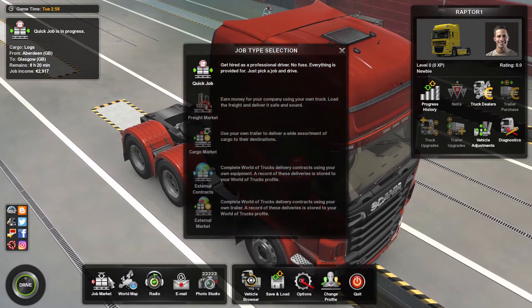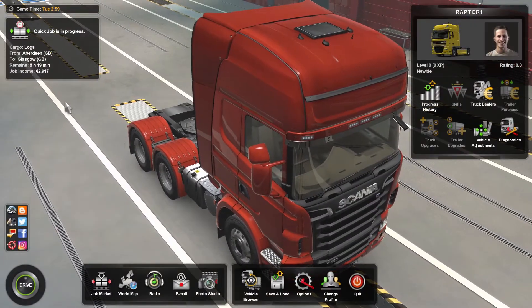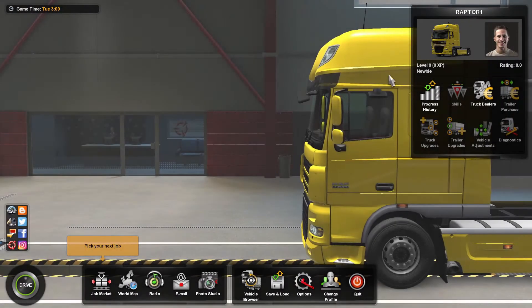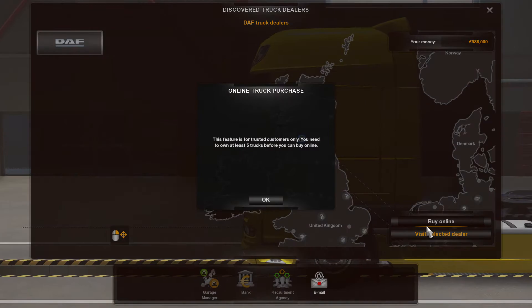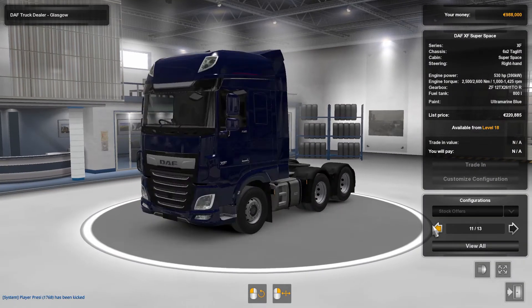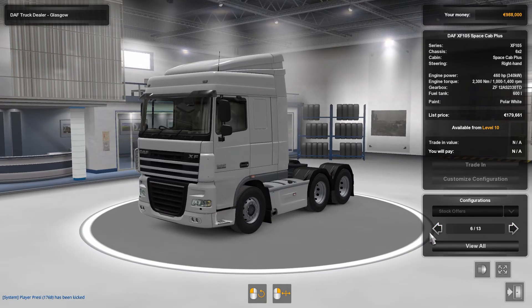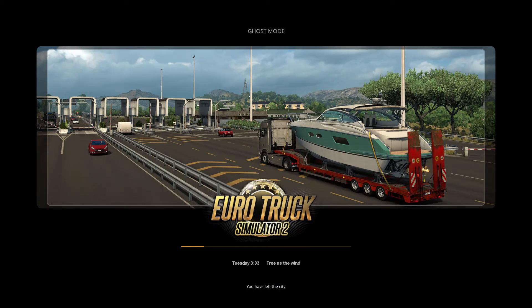Another way I can show you the money is not fake: we'll go to the truck dealers, select a dealer, find a truck we can buy, and purchase it. So we purchased this one — 660,000 or whatever it was. There you go — that's proof that the money's not fake or anything.